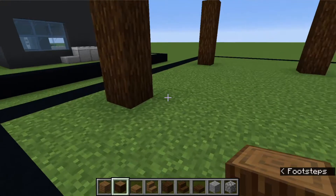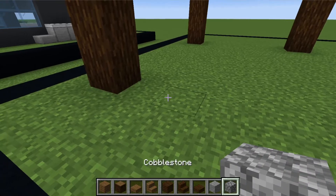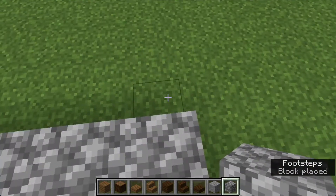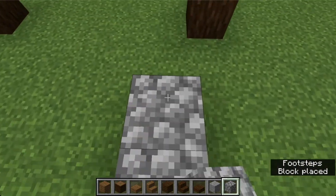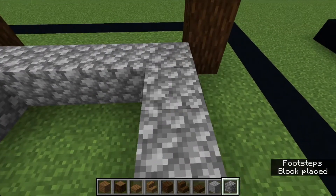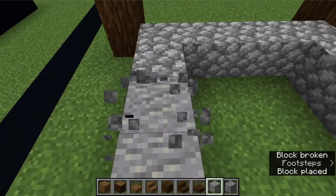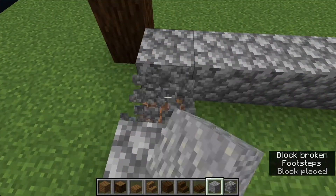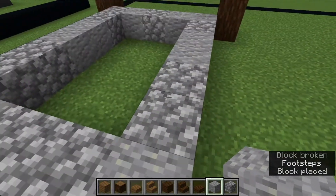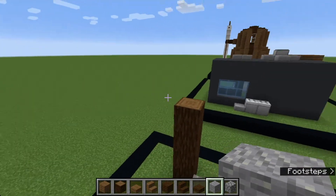For the first part of the build, take your andesite and cobblestone. Start on the inner side to make it inset so it has more of a frame. Make a ring of cobblestone going around, then take your andesite and kind of mix it in randomly - just throw it in. Place one right here. That makes it look a little aged and adds more detail, the same thing we did on the windmill.